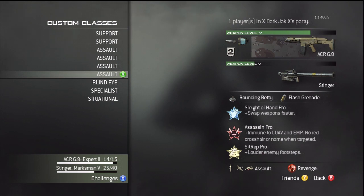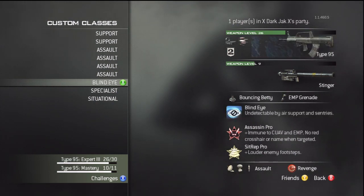Then I have Assault with bigger killstreaks — Reaper and AC-130. Then I have a Blind Eye class for shooting down air support.